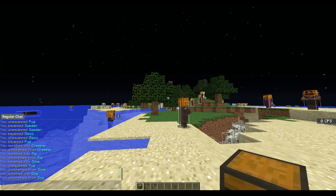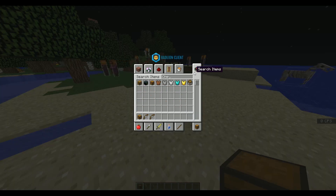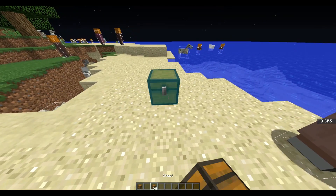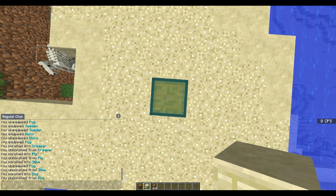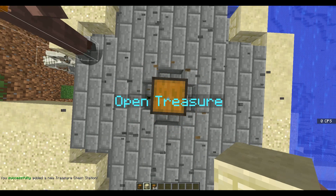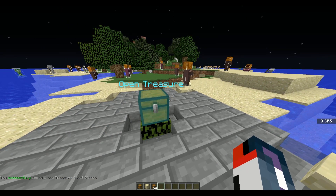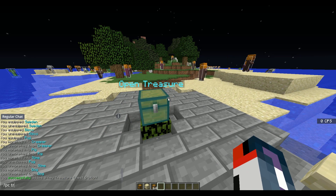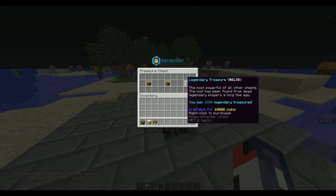I'm going to switch over to Minecraft cam and show you how you can create your own treasure chest in-game. All you have to do is place down a chest — get a chest from Creative and place it down in a spot big enough. I'm going to expand this a little so it's easier. You're going to stand on top of it and type the command slash PC — which is Pro Cosmetics — treasure chest add. It's going to create the treasure chest below your feet, and you can see it has the default normal, mythical, and legendary treasure. You can do slash PC treasure give to a player — I'll give myself a thousand legendary treasures. All you have to do to open it is click it.